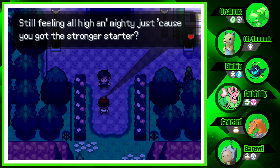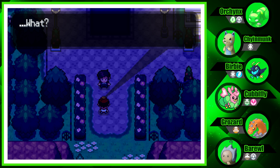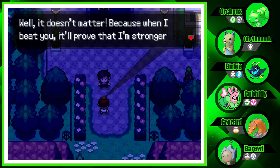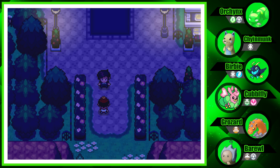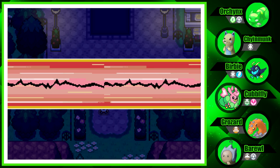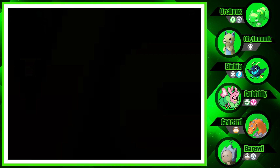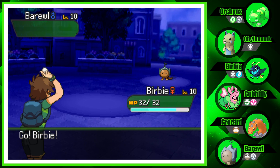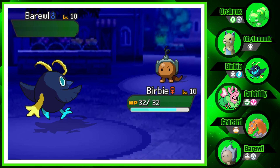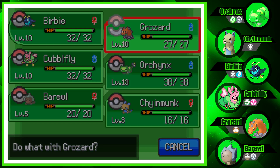Our rival Theo appears! 'Still feeling all high and mighty just cause you got a stronger starter? I bet you tried to beat the gym leader and she crushed you.' 'What, you won? No way. I was supposed to beat her first. It wasn't fair. When I beat you I'll prove I'm stronger than both you and the gym leader.' Here we go against Theo! He's got Barule — bad matchup for Burby, so let's go to Grozard.